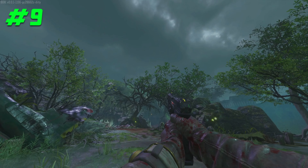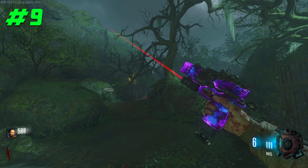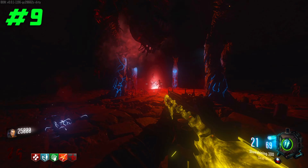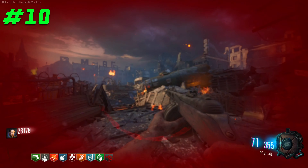In Black Ops 3 Zombies, the normal starting pistol is the MR6. However, there is a way to not only obtain the RK5 as a starting pistol, but also have both the MR6 and the RK5. This involves completing every BO3 Easter egg from Shadows of Evil all the way to Revelations. Once you've completed them, you will be granted the RK5 as a starting pistol.